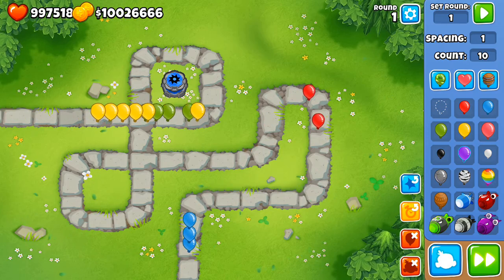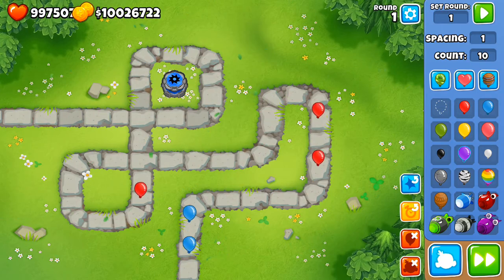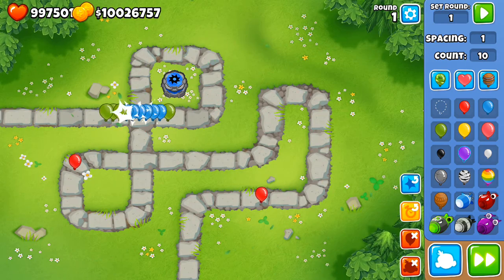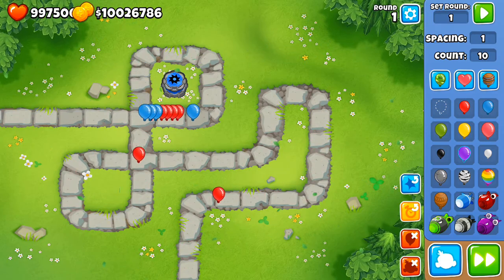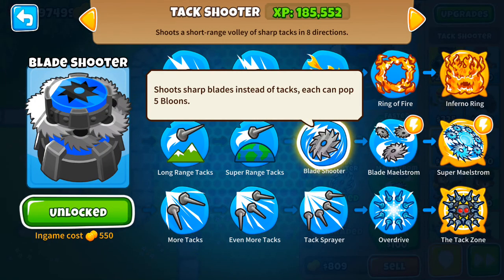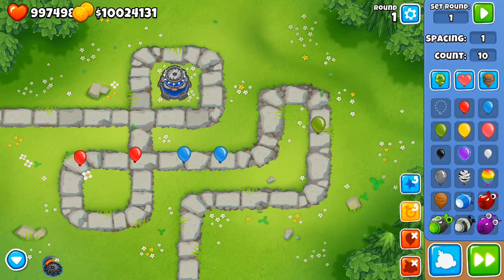But it gets better with the blade shooter. The blade shooter is a common upgrade in Bloons TD Battles and it's a pretty effective one. It shoots out wider blades that pop more balloons. Sending out 10 greens it's only leaking one red balloon, which is not bad. It's also a fairly cheap third tier at 550 coins — a pretty good upgrade for its value.